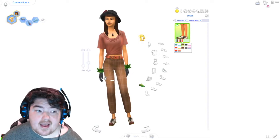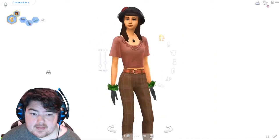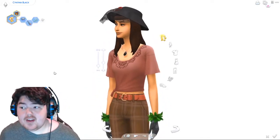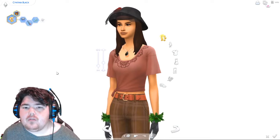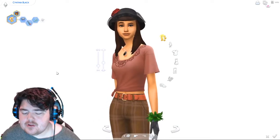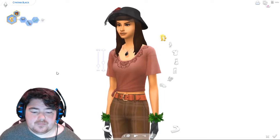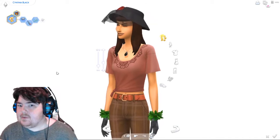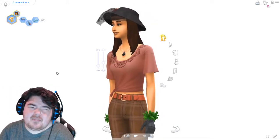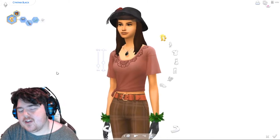Well guys, this is Symphonia Black, a sim I created using multiple packs. I will be doing the build challenge version of this as well, but it's not going to come out until much later — you have at least a few more days before that. I want to get in and do the CAS version because I haven't seen a lot of people doing it, and I really like the idea.